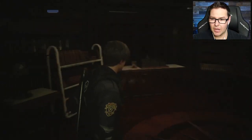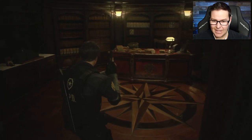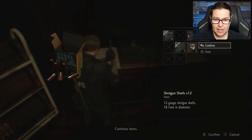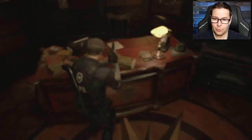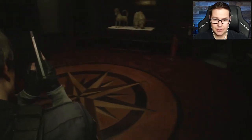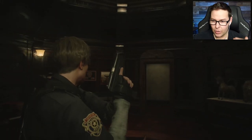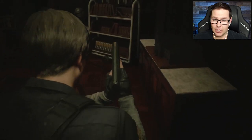Now, the last time we played Resident Evil 2, we actually just came through this door right up here. We found all three of the medallions, and that was able to open up this secret entrance underneath the big statue, right in the middle of the police station, and it led us down to this room right here.